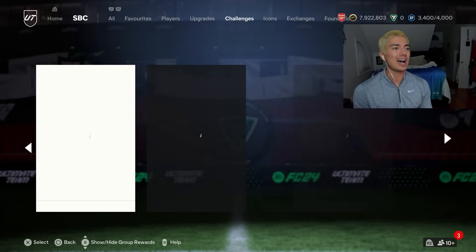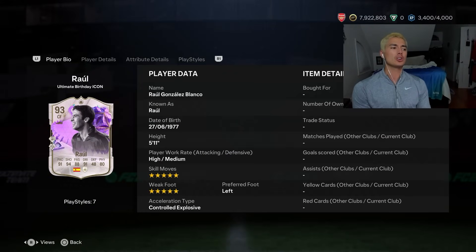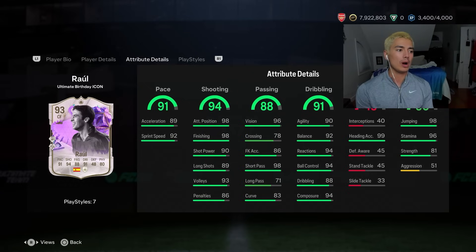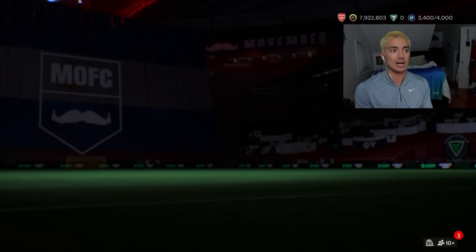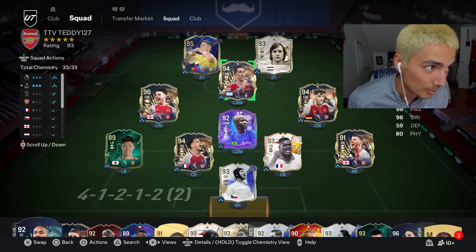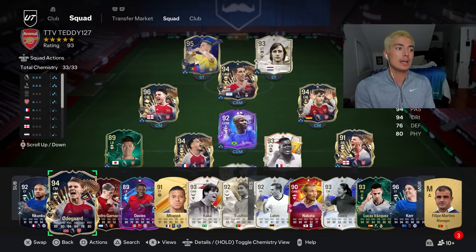The other player SBC that we got is an icon — it is Raul. 690,000 coins. He's a solid card, five-star five-star as well. I haven't used this version so I don't know how good he is. It feels somewhat outdated, but the playstyle pluses on him are really solid — finesse shot. It's a decent card, but it's not something I'm going to put into my team when a lot of people have the Eusebio. And I got Ronaldo Team of the Year, Di Maria — there's just so many players at the moment. I don't see much need to do that Raul SBC.